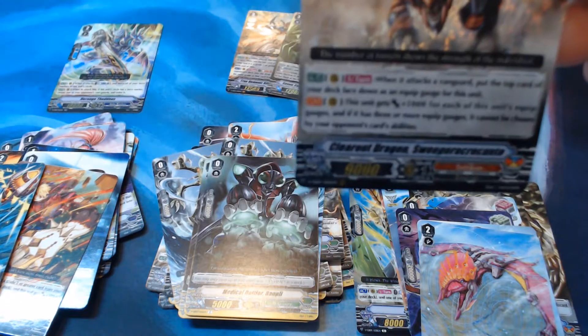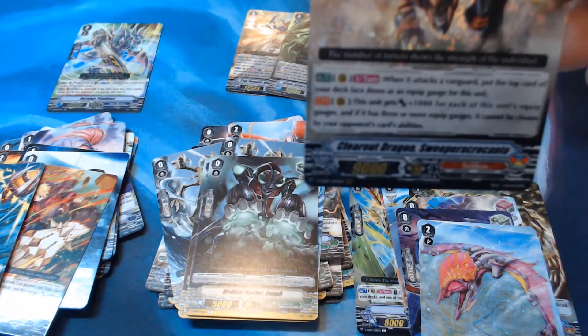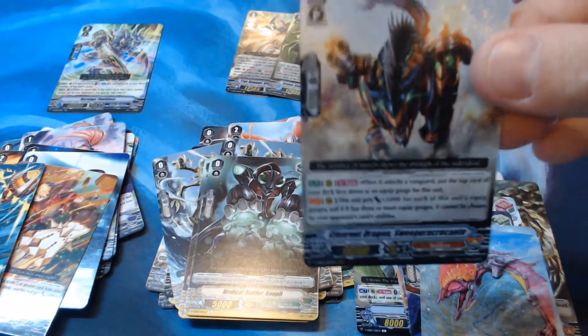When it attacks a Vanguard, put the top card of your deck face down as an Equip Gauge for this unit. This unit gets +5,000 for each of this unit's Equip Gauges, and if it has three or more Equip Gauges, it cannot be chosen by your opponent's card abilities.